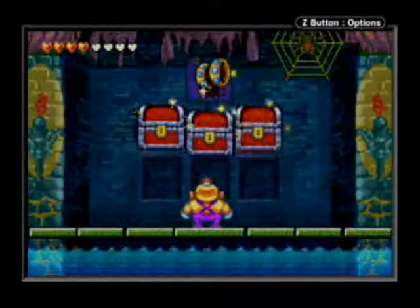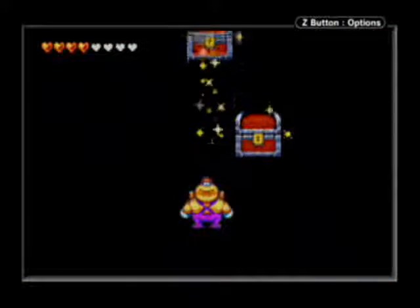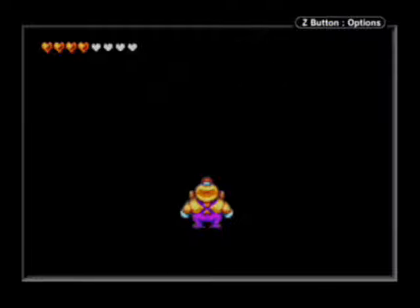So we have three treasure chests and the golden bracers. I don't know why I was thinking of silver bracers — maybe I had Zelda on the mind. But in any case, we have all four sacred treasures and all twelve treasure chests in the Golden Pyramid.